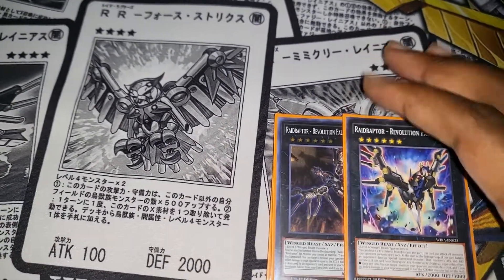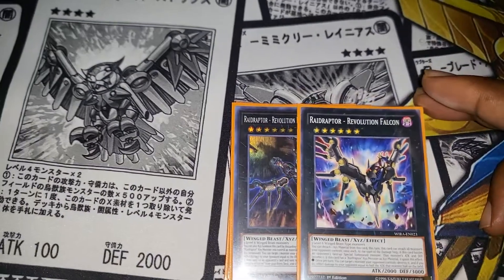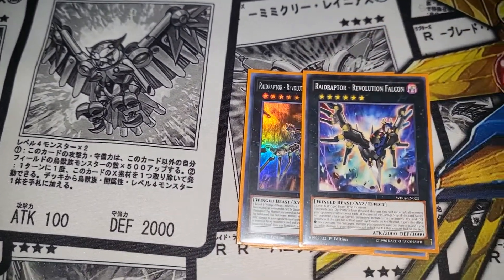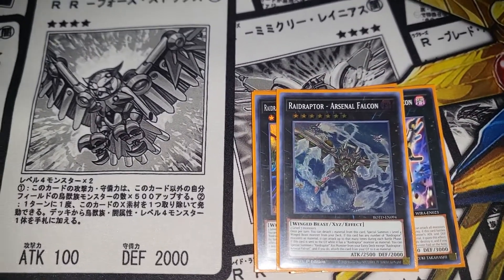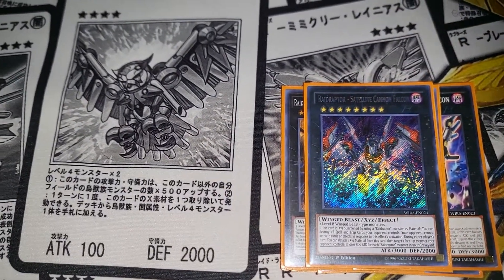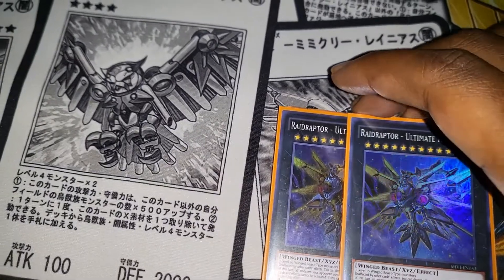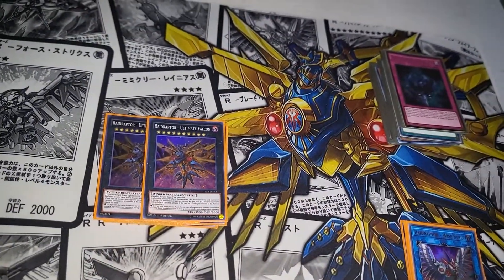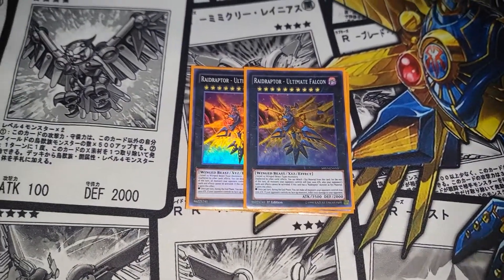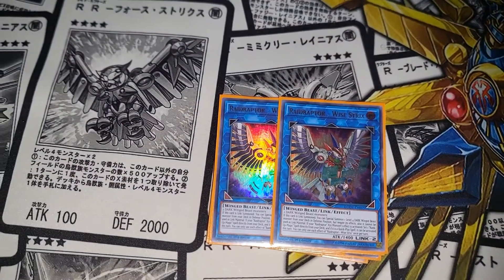Stranger the Revolution and the Revolution package — I don't know why people don't like these cards, I love them. I'll call them the revolution brothers. I also have Arsenal — that got me Satellite Cannon Falcon, still a secret rare. Two Ultimate Falcons — the main monster of the deck of course.